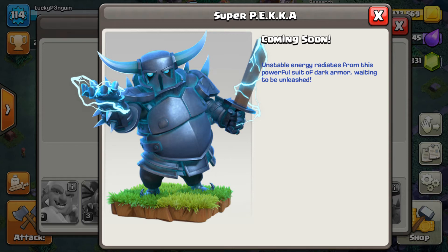Hey, what's going on guys, Insidual here. So the Super P.E.K.K.A. has been leaked. As we all know, it is coming soon with the new update that's supposed to be coming with Builder Hall 6 and all the new things and the Dropship. But the Super P.E.K.K.A. has been leaked along with some other things.